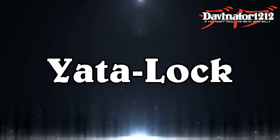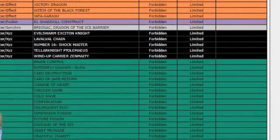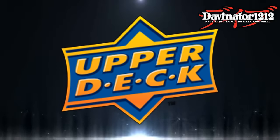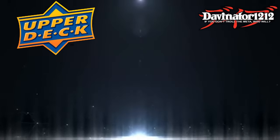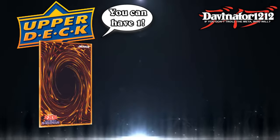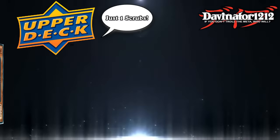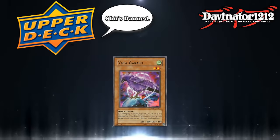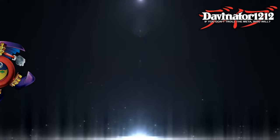The Yata-Garasu Lockdown, or Yata Lock for short, was the very first ban combo to ever exist in the TCG and one of the most potent lockdown combos the game had ever seen, even to this day. September 2004 marked the first time that the then-keepers of the TCG, Upper Deck, released a forbidden and limited list that actually included banned cards. Before this time, there were cards that saw limits and semi-limits — like Butterfly Dagger Elma, a card we'll have to talk about in a later episode — and things like Black Luster Soldier, Envoy of the Beginning. But never had a card been outright made illegal in tournament play until this date.